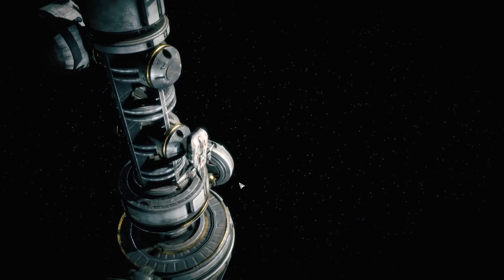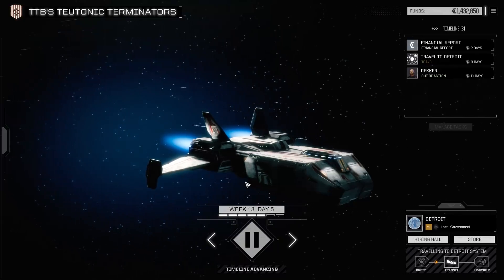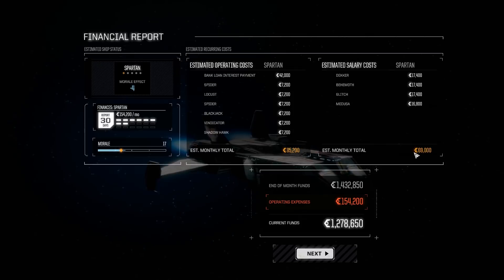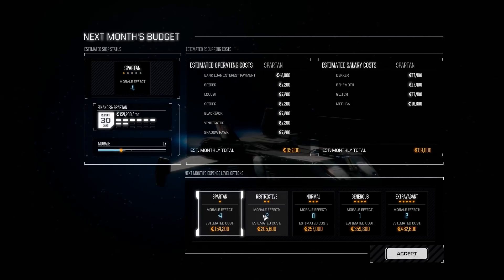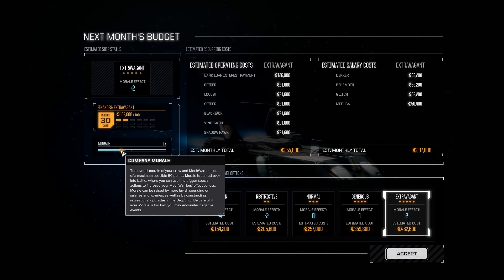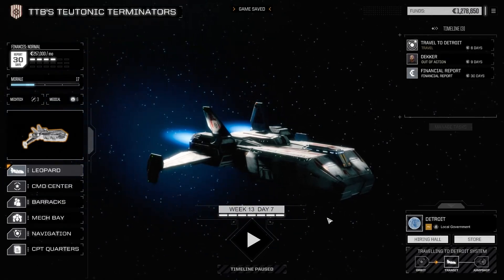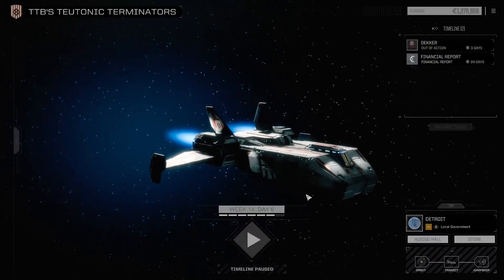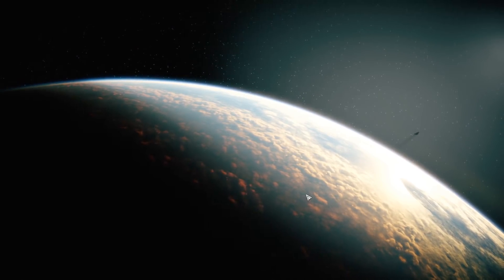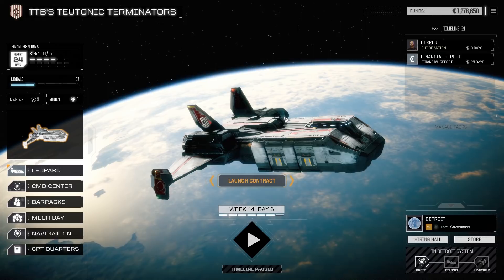Now we can detach and start our descent towards the planet. Financial report coming up in two days — 154k operating expenses, end of month funds 1.4 million C-bills. We actually did a good job raising our monthly cash. Going normal morale this time just to make sure no bad events happen — like the team rebelling and putting me in the brig, or making me pilot a Blackjack. We've arrived at Detroit, everything is ready to go, and I'll see you guys in the next episode.